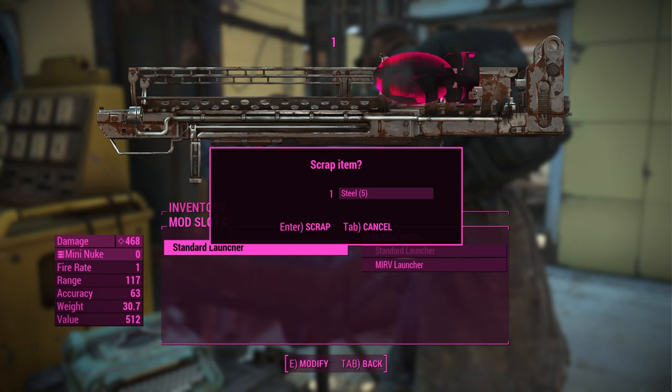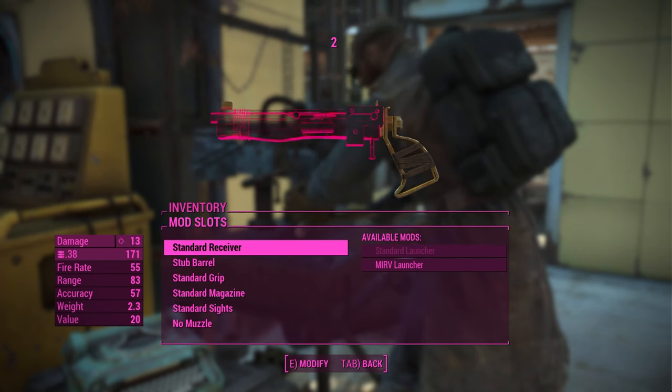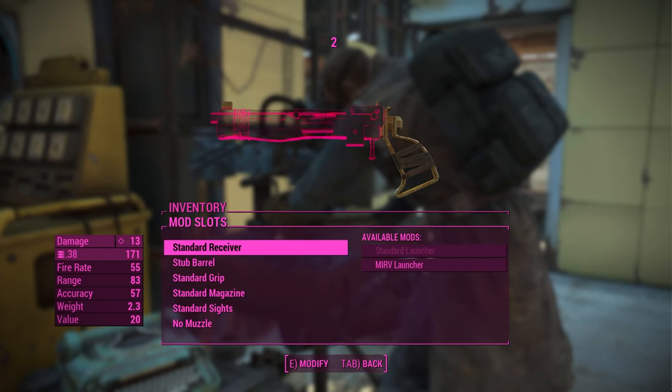If you press the modify button too late and accidentally scrap the weapon, just load back to the save you made before starting. If you do it correctly and see that confirmation screen, go ahead and confirm the scrap option. Once you do, you'll see the pipe pistol appear on screen, but the standard launcher and MIRV launcher mods will still be options.